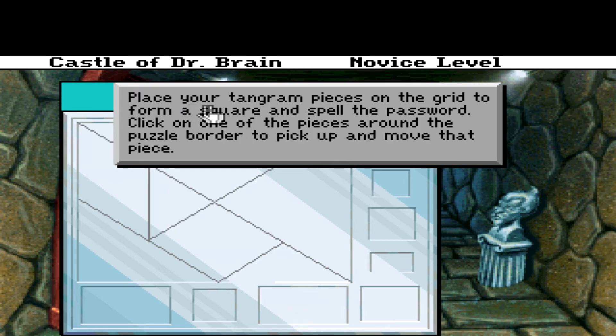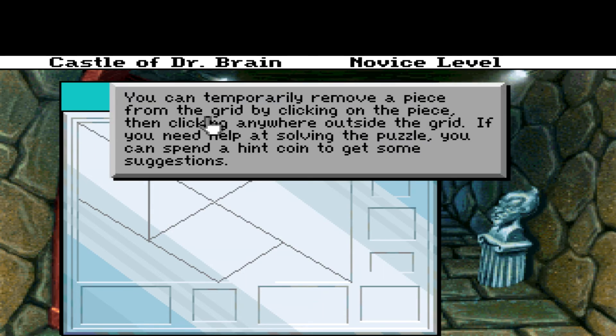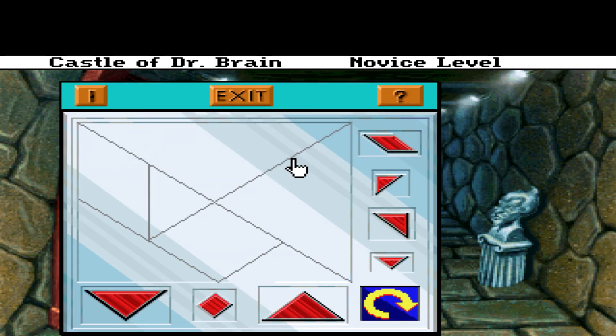Okay, place your 10-gram pieces on the grid to form a square and spell the password. Click on one of the pieces around the puzzle border to pick up and move that piece. Click on the rotation symbol then on a piece to turn it 90 degrees clockwise. Click on the rotation symbol a second time to stop rotating pieces. You can temporarily remove a piece from the grid by clicking on the piece then clicking anywhere outside the grid. If you need help solving the puzzle you can spend a hint coin to get some suggestions.